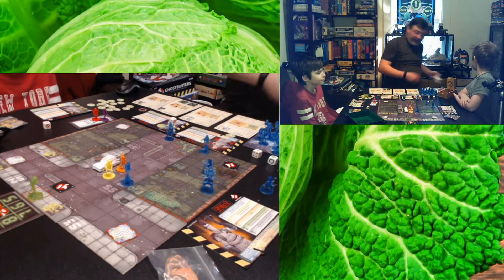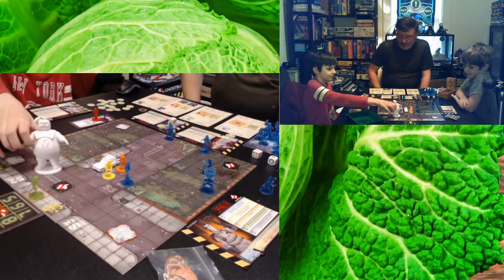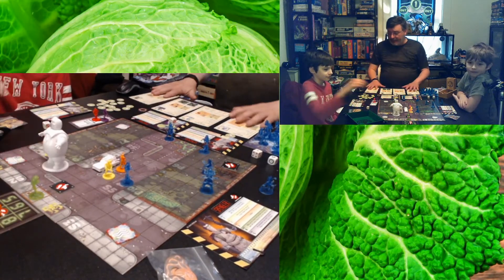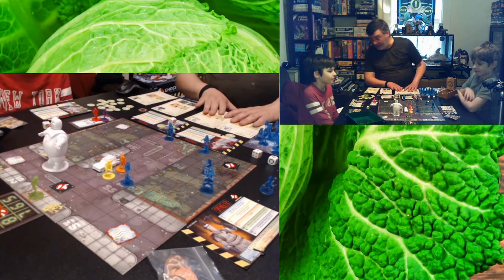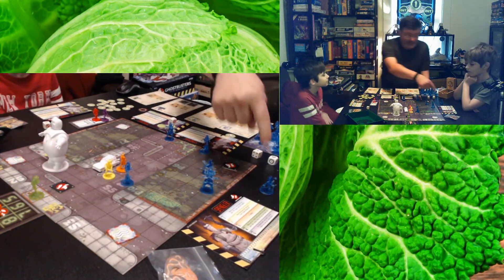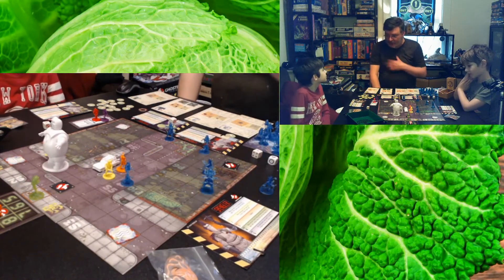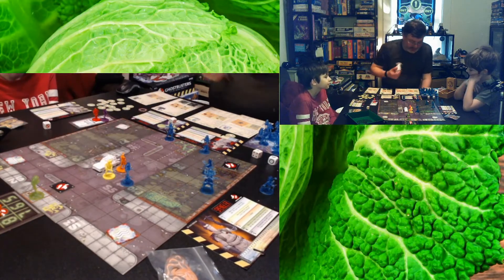The boss can be Slimer, the Stay Puft Marshmallow Man, or some other dude. You can face Mr. Stay Puft but that's an advanced thing. We played the beginning level, which is a single level. You can play campaign mode — one mission, then another, and another — and as you play through the missions you get experience points and your character levels up.